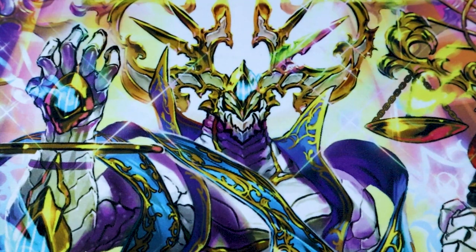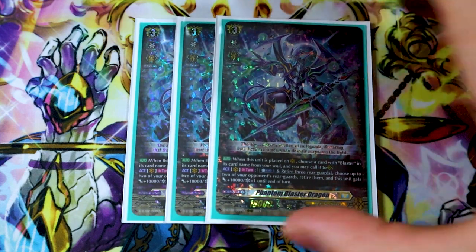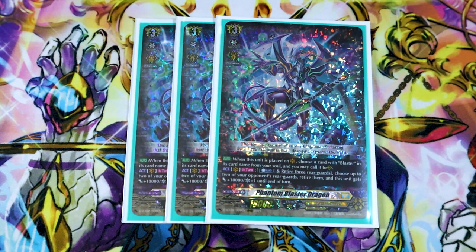On to the main deck. We got three copies of Phantom Blaster Dragon — Persona riding is good, multiple copies are good. Also, the more you ride Phantom Blaster Dragon, you can keep calling stuff from the soul with Blaster in its name. So the minute you Persona ride, you get another PBD.